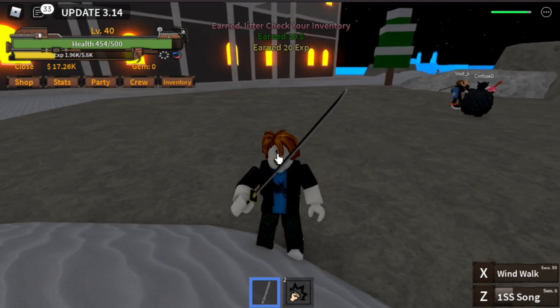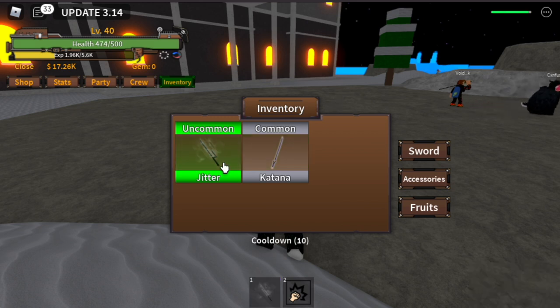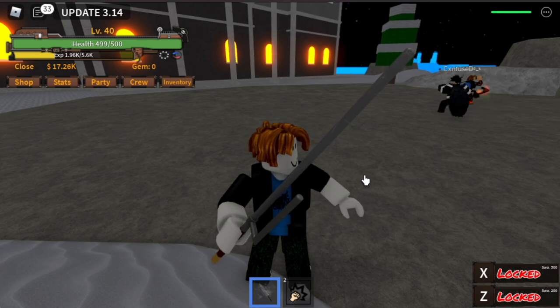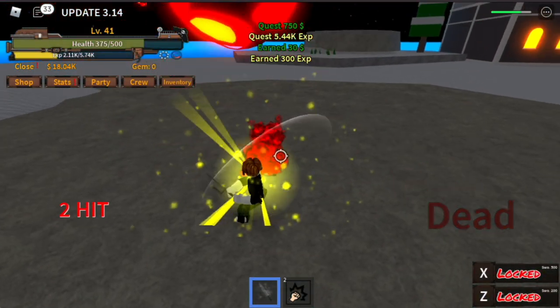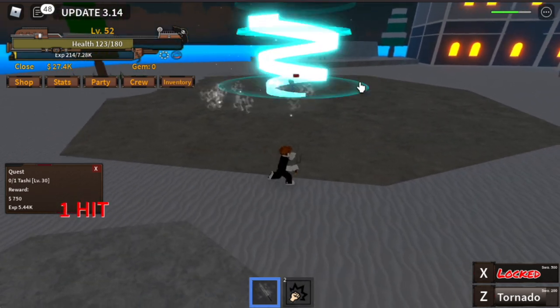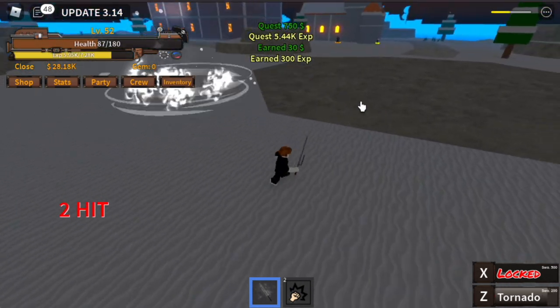I'm gonna show you the sword — let's change it in the inventory. This is a common sword. It has two skills, but we haven't unlocked them yet. For the first skill, you need 200 mastery. Let's go to Tashi — we will unlock the first skill at level 52. 200 mastery requirement: tornado. So after killing this, we will move on to our next island to continue leveling up.